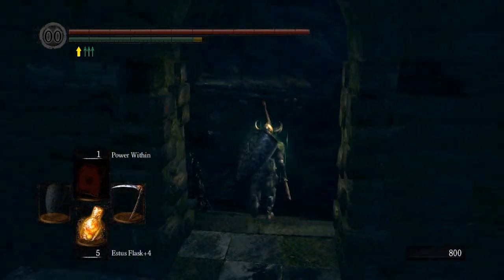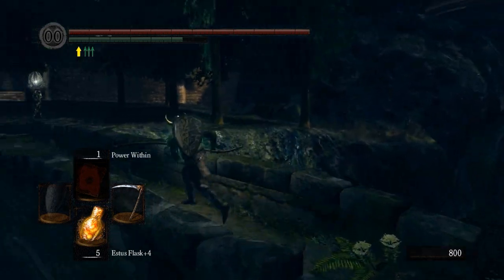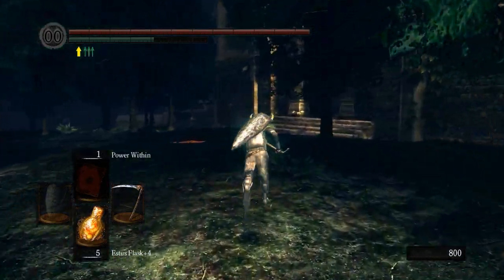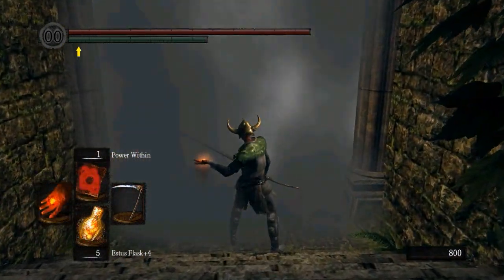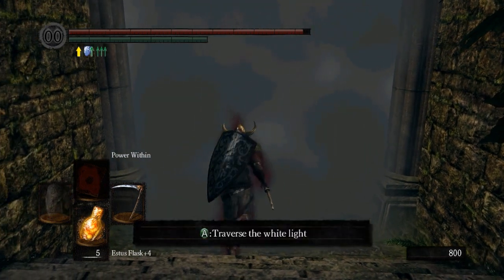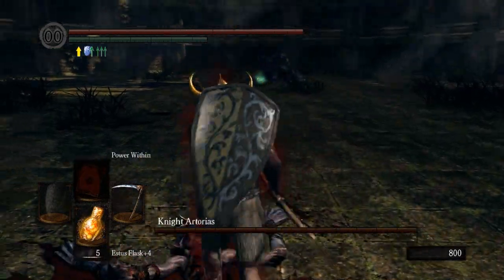Let's head this direction and go across the bridge where we fought Chester. Now we're back at the beginning. A lot of times when you're doing this area and using the shortcuts, you need to put the elevator back up so you don't have to wait for it each time you come back through.